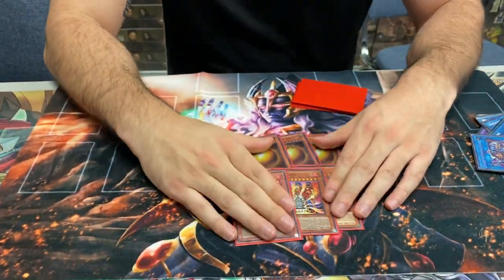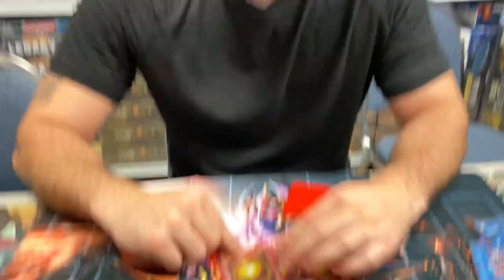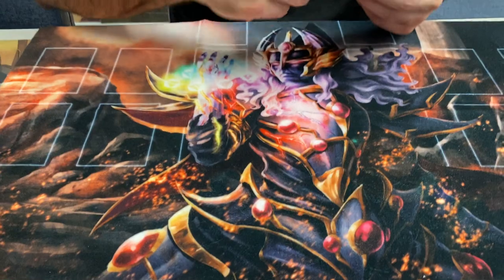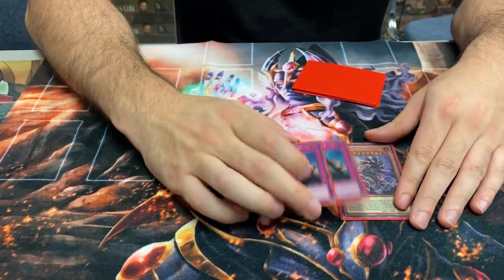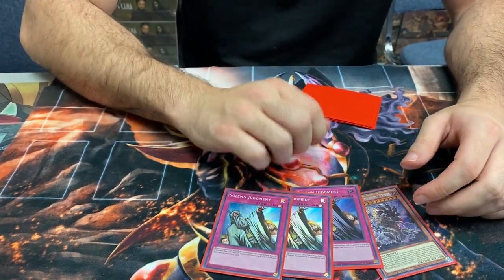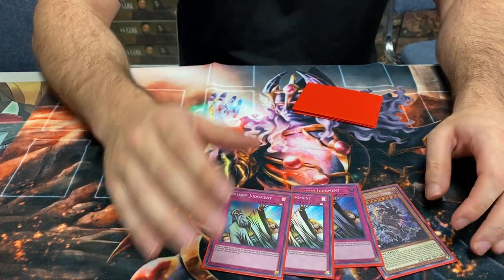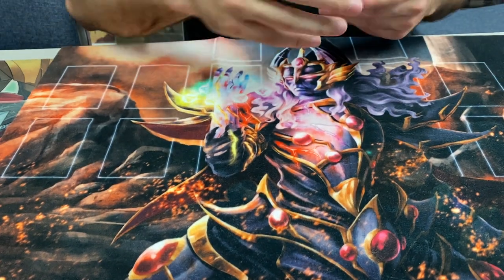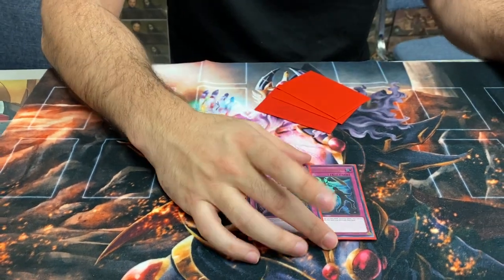Side deck: three Sphere Mode, three Lava Golem — mandatory. Fun fact: they're all Level 10, so one can even come back to you sometimes. For going first you play these four, and combined with two Heavenly Prison and Imperial Order you have seven outs to Duster and Lightning Storm, plus D-Barrier gives you nine total. If your opponent has Evenly Matched, you activate D-Barrier and keep your best trap, setting four — Evenly Matched doesn't do much when you open D-Barrier.